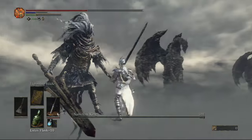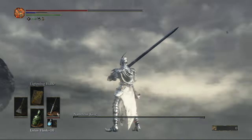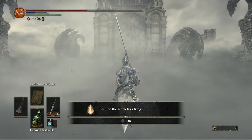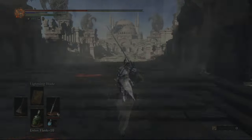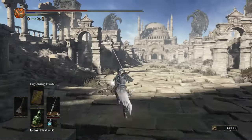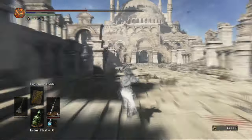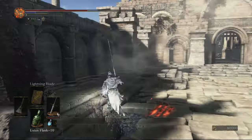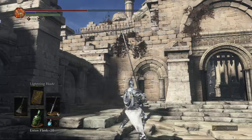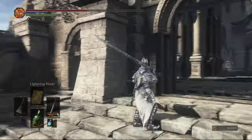Now we're going to go ahead and face what is probably one of the hardest bosses in the game. I actually did it first try this time around - I was pretty surprised, because last time I had quite a bit of trouble with him. A titanite slab for killing him, and finally Ornstein's armor, which is going to be the final item we pick up in this 100-item walkthrough.